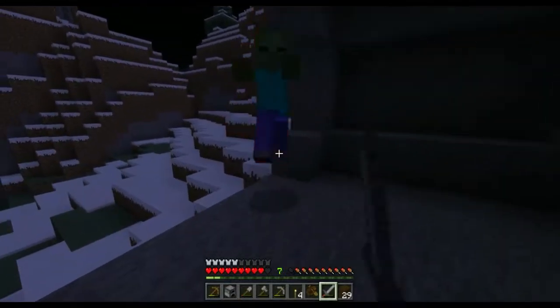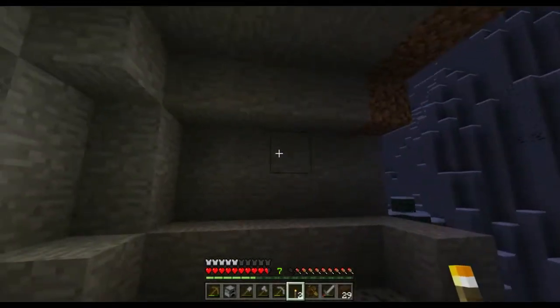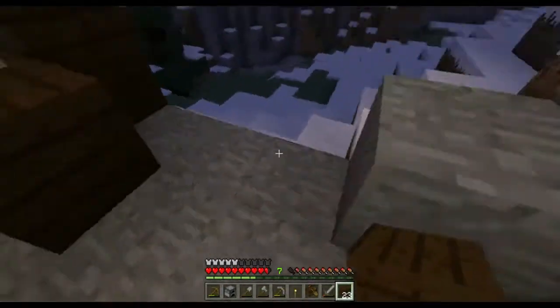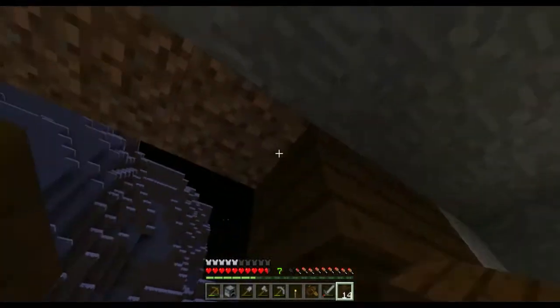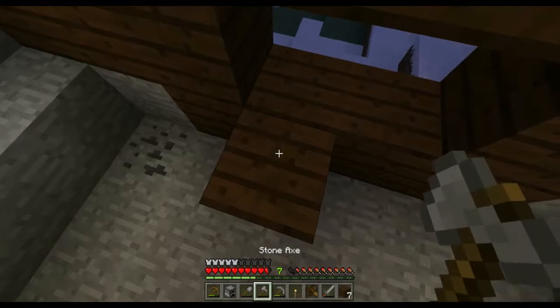Whoa, how did a mob get in here? I mustn't have been watching. I better light it up just in case it spawned in here, and I better build a wall before any other mobs decide to join me. I don't want to — welcome to the mountain party — that'd be bad, especially if it's all mobs.